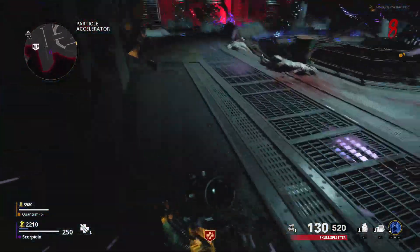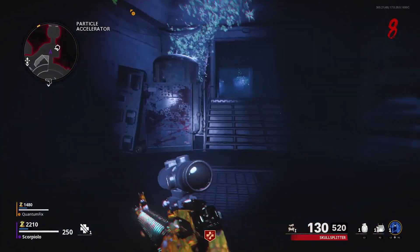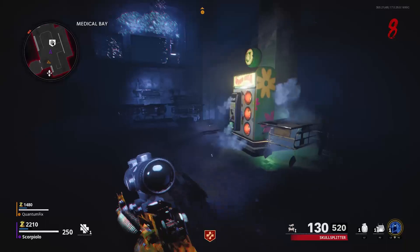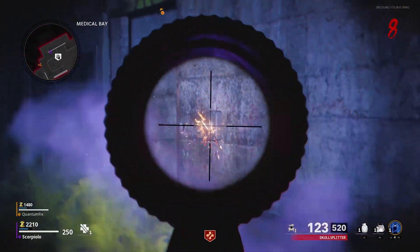At this point, I'd recommend having a teammate with you because it's going to be so much easier to have someone to have your back — this can get real tricky. You're going to need to head down to the med bay, which if you built the ether scope is where your dark ether portal will remain. And you're going to need to, in dark ether vision, shoot these four buttons with a pack-a-punch gun.